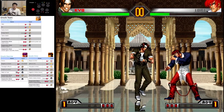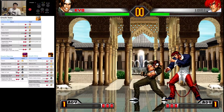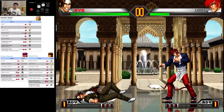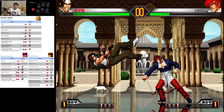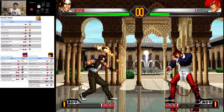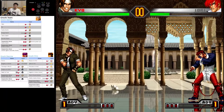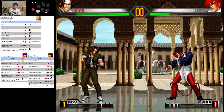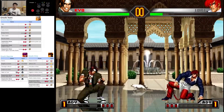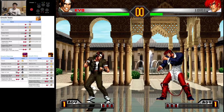What's my blowback button? How do I do this? So we force him to move in, and we attack him.